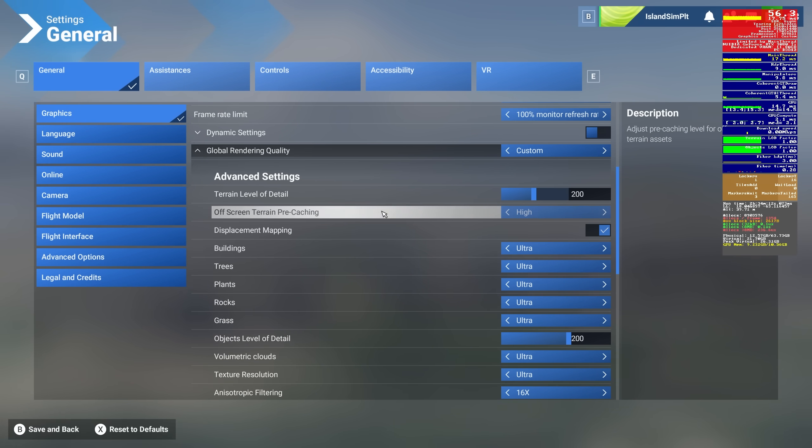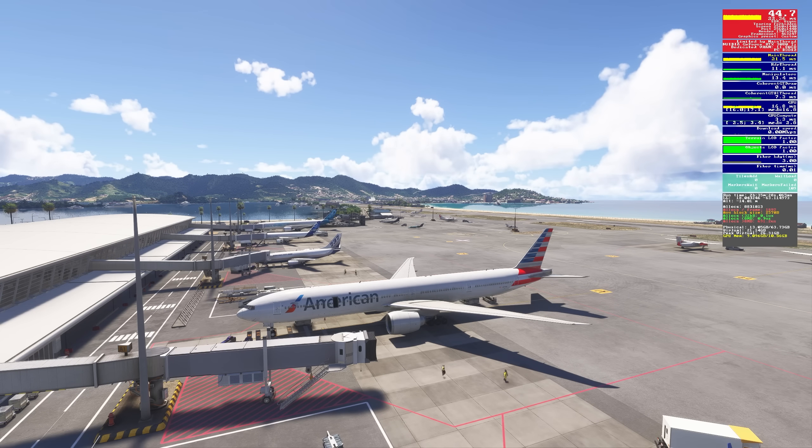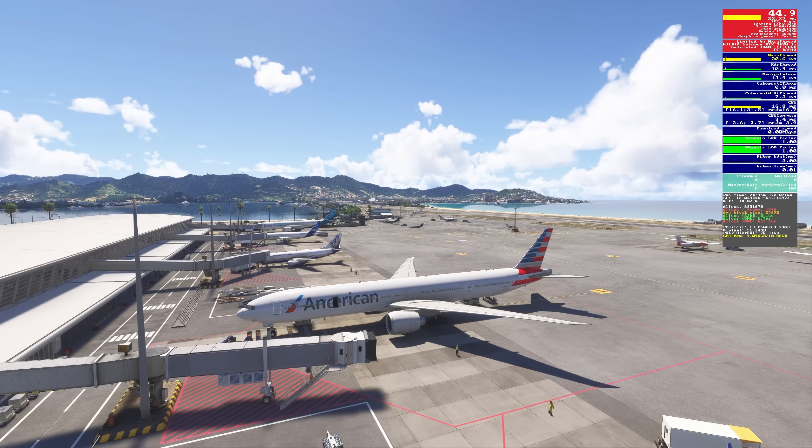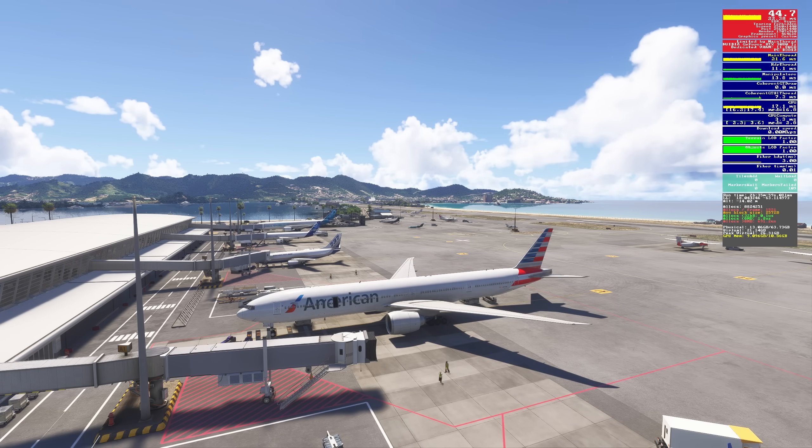Now let's try off-screen terrain pre-caching. We'll set that from high to low — going down two steps on each setting. This one surprises me as well. FPS and main thread are about the same, but look at VRAM: 9.096 — that's about half a gig of VRAM just by changing this from high to low. What this setting does is load scenery off to the sides and top and bottom of what you're looking at, so when you turn your head that scenery is already loaded. This saves about half a gig of VRAM just turning this down two steps. I normally run this at medium.